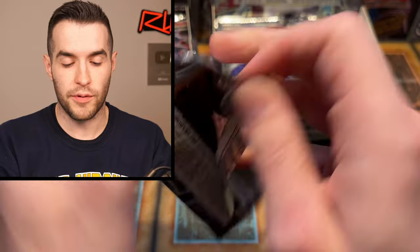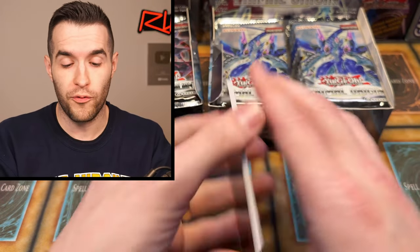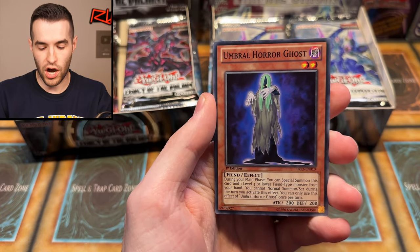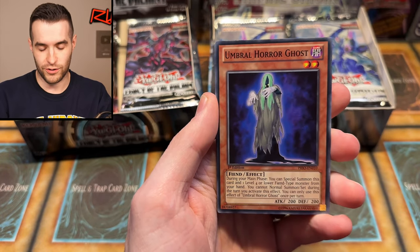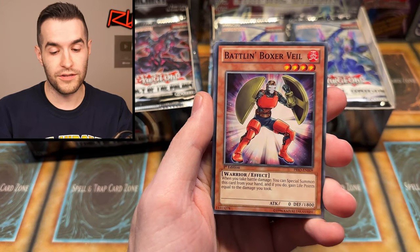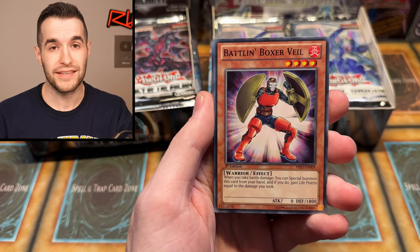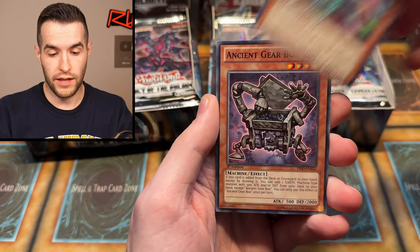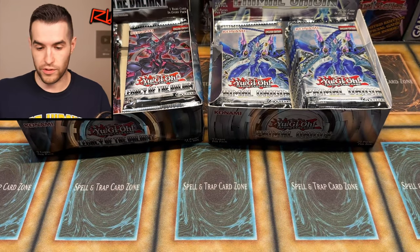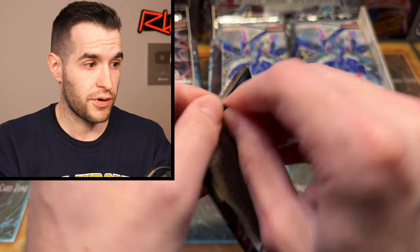The ghost rare in Primal Origin is the Bujinki Amaterasu, which I've always had a lot of these cards but never actually pulled one before. So it'd be pretty cool to do that. We have Number 42 Galaxy Tomahawk — that's kind of an awesome name, like a Star Trek slash Star Wars looking ship. Battle Boxer Veil was a pretty nice card in my Duel Links Mast Hero deck for a while. We have Ancient Gear Box, Botaniful Princess, and Scrap Factory. Starting off 0 for 2 — we have not figured out the pack tricks just yet.